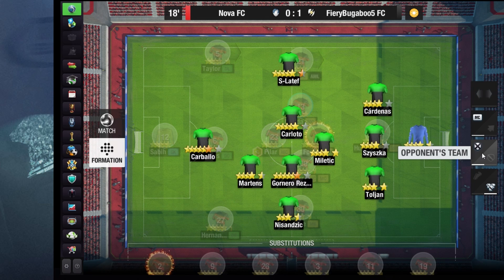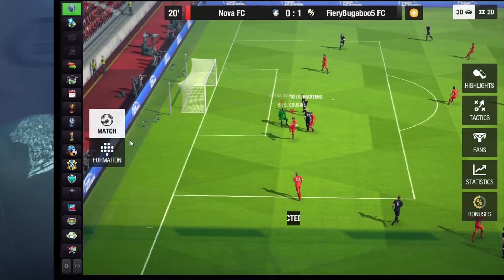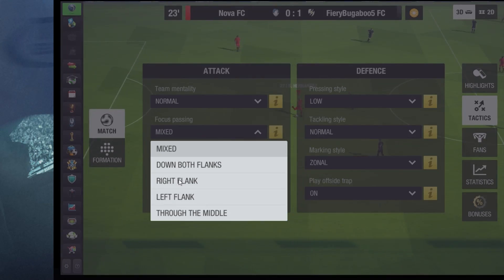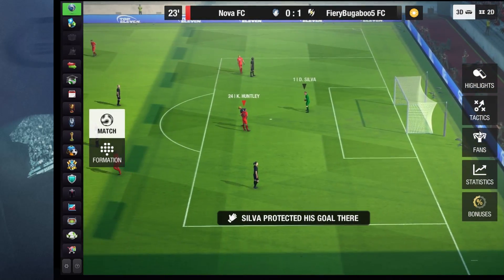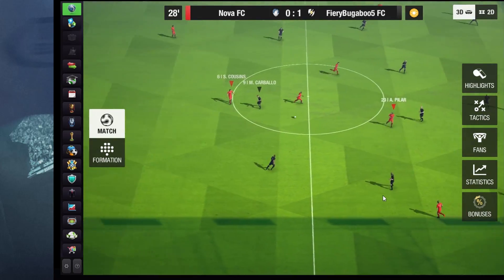We will definitely be changing things around at some point in the game. As you can see, they do have good players in their midfield but they are somewhat lacking on the right wing, so we might use that to our advantage if needs be. For now, having a better quality midfield should give us the win, but we won't be taking anything for granted. We'll just be playing the game as is, and we'll be switching down to the right flank to capitalize on their weak points.